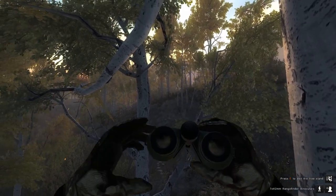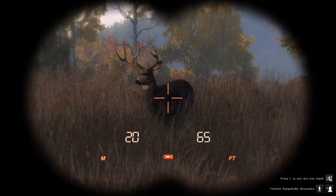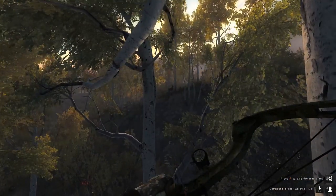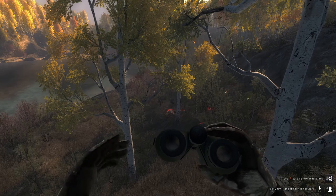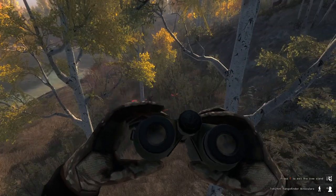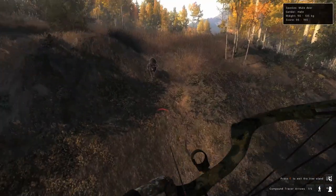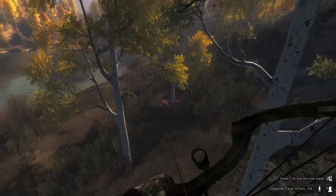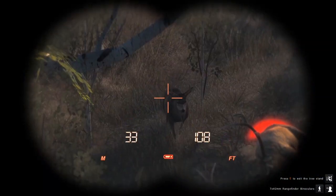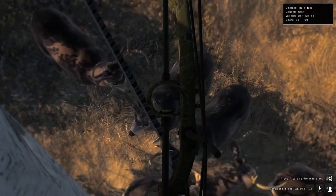We also got mule deer coming in behind us, so we're going to have a lot of stuff on top of us pretty quickly. This is the only okay mule deer that I've seen. Oh, there's another mule deer - he doesn't look like much that special. I think this is the one we want right back here. 95 to 190, so he'll be on the high end of that, probably a 180s buck. That's the one we'll end up shooting. Unless there's actually another herd coming in, which it looks like there is. We'll wait a little bit but eventually take him. This guy now does give me a shot opportunity, so I'm going to take him.